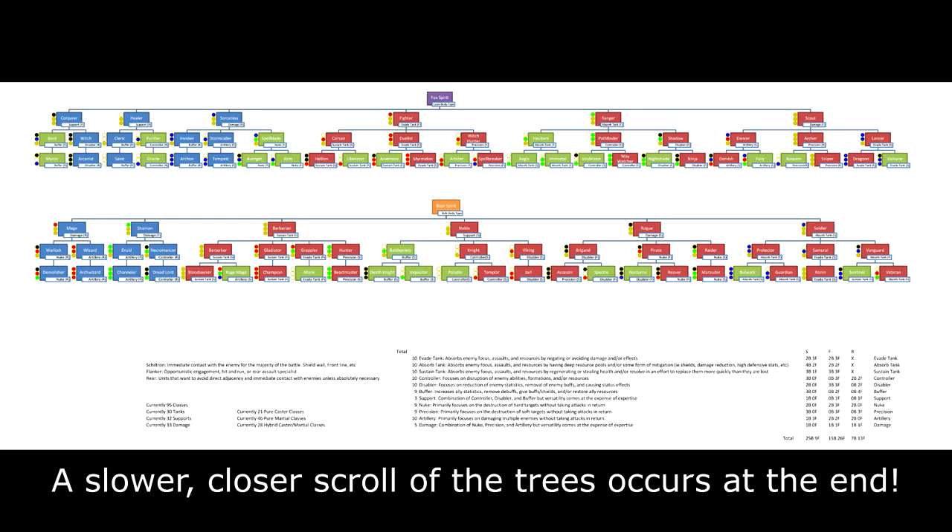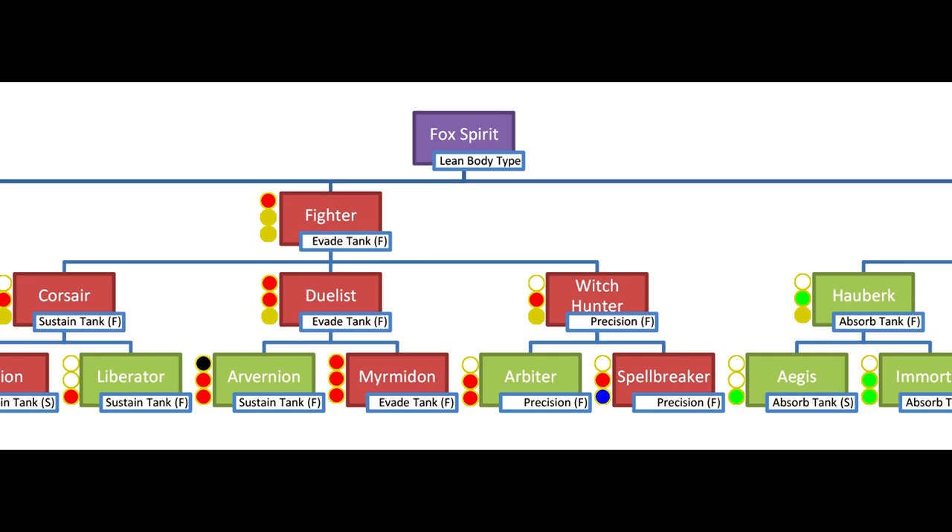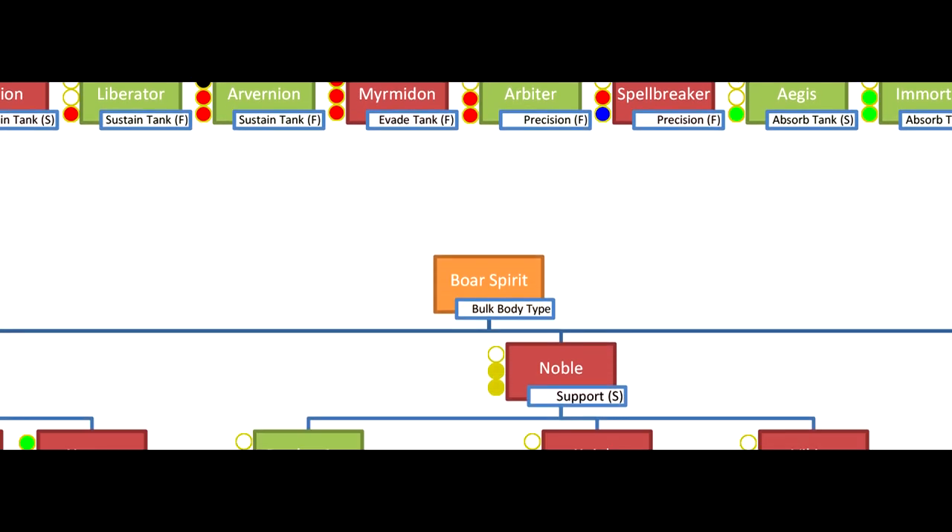All classes have been grouped into two separate trees. Primarily this is so that there can be smaller-framed, agile characters and big, bulky characters without skeletal structures shifting around during class changes — it always kind of bugs me when games do that. These two trees are tentatively named the Fox Spirit Tree for the leaner builds and the Boar Spirit Tree for the bulkier builds. We have the Fox Spirit Tree above and the Boar Spirit Tree below.